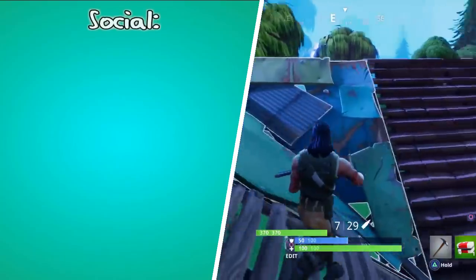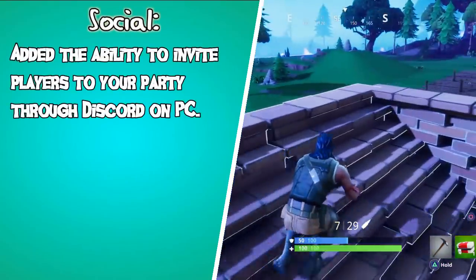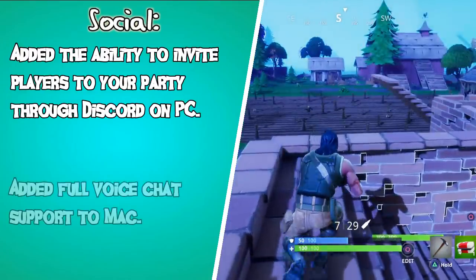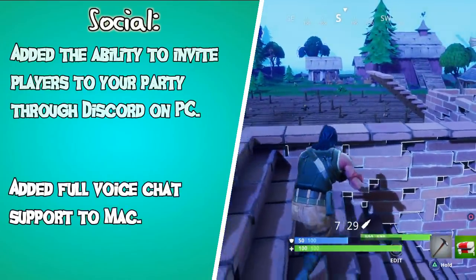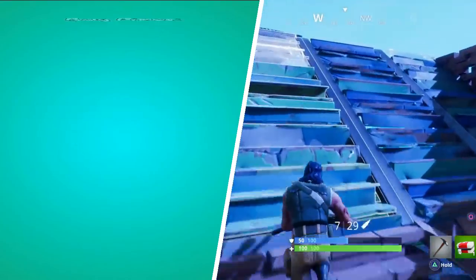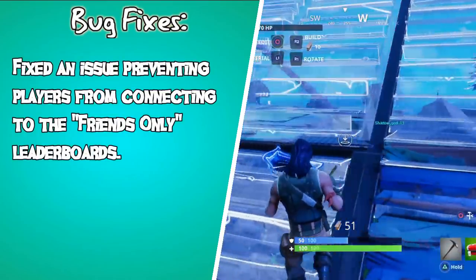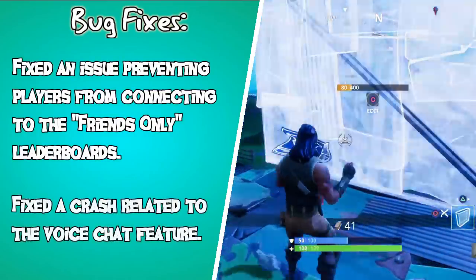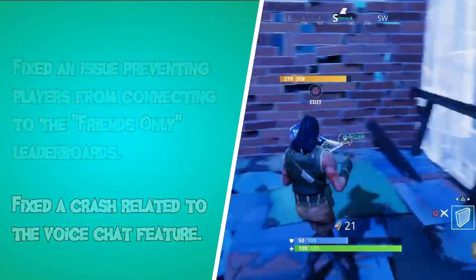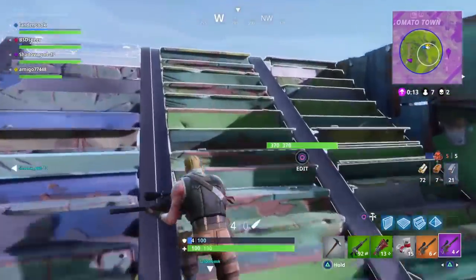And finally for the social aspect of the patch notes: they added the ability to invite players to your party through Discord on PC, added full voice chat support to the Mac, and enabled Twitch login support for Battle Royale. For fixes: they fixed an issue preventing players from connecting to the friends-only leaderboards, and fixed a crash related to the voice chat feature.